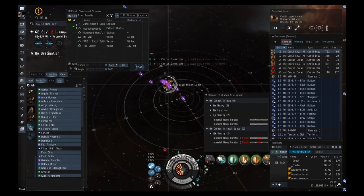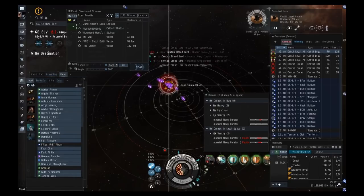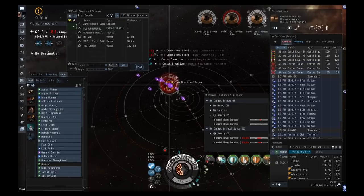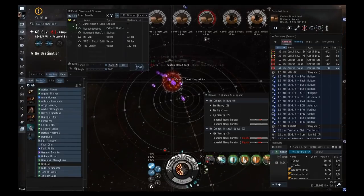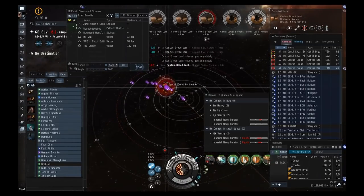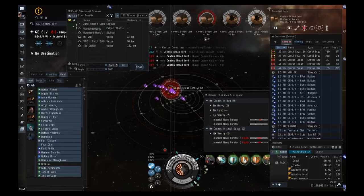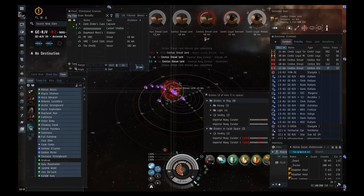Sixes drop from rally points and tens drop from havens and sanctums — mostly havens for VNIs. If it's in a decent system without many enemies you can sell a 10-out-of-10 for around 100 million. For Vexor newbro editions, stick to Forsaken Rally Points or lower — they don't have the DPS to break battleships fast enough in harder sites.